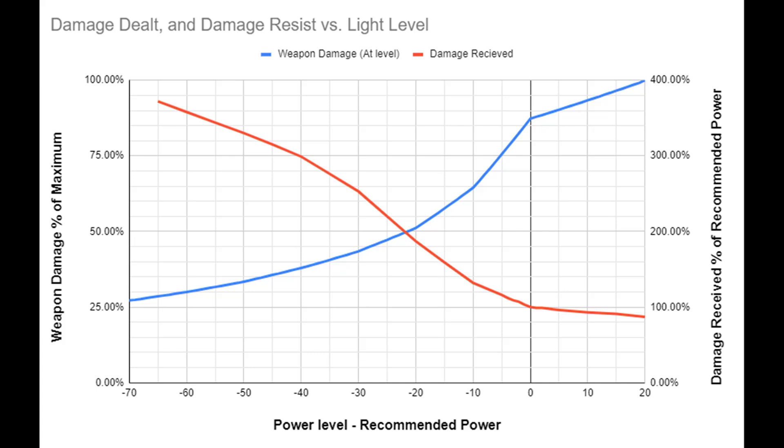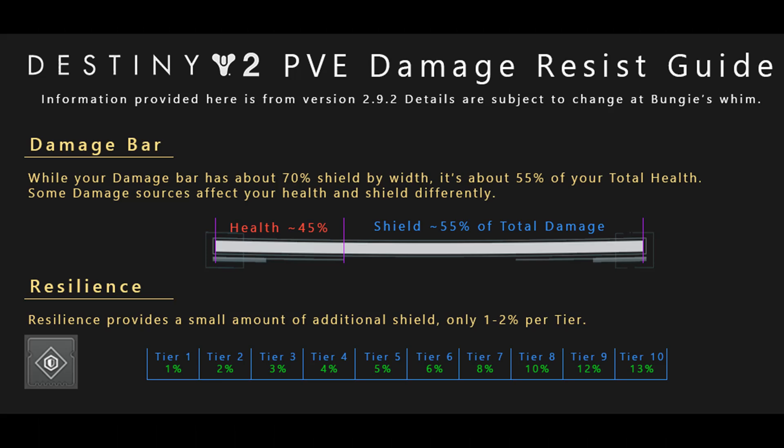Bachmaniti made an awesome chart that we'll be talking about today. A lot of people think resilience makes you more tanky, but it does not. It increases your overall shield, but that's only a few extra health, useful in PvP. In terms of effectiveness, it gives you 15 more health, up to 201, which is only like 10% more resistance — a very low return.